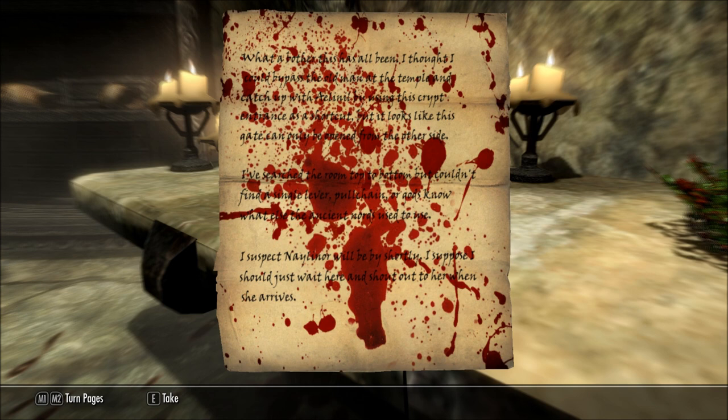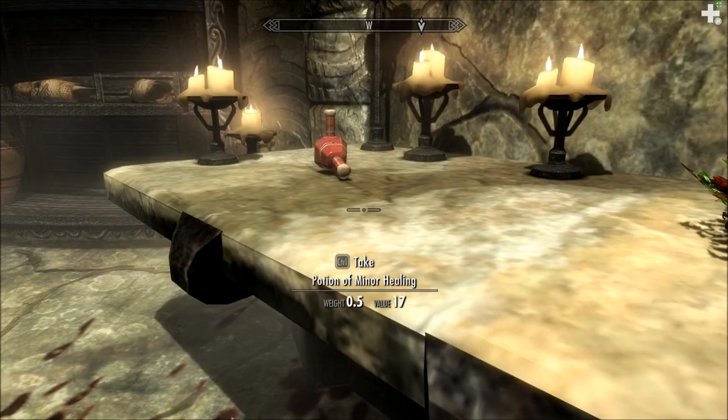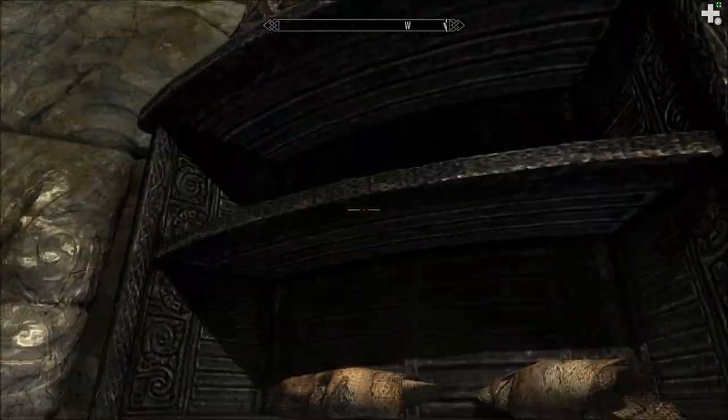What a bother this has all been. I thought I could bypass the old man at the temple and catch up with Elenil by using this cramped entrance as a shortcut. But it looks like this gate can only be opened from the other side. I've searched the room top to bottom, but I couldn't find a single lever, chain, or gods know what else the ancient Nords used to use. I suspect Nelenor will be by shortly. I suppose I should just wait here and shout out to her when she arrives. I wonder how that turned out.